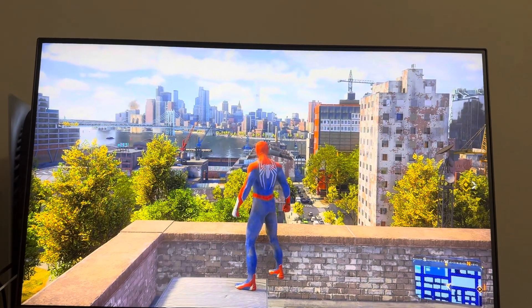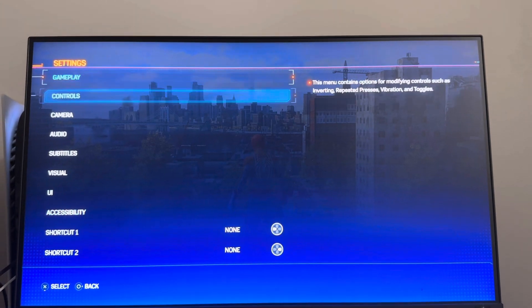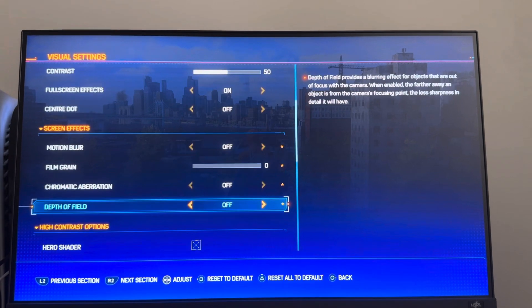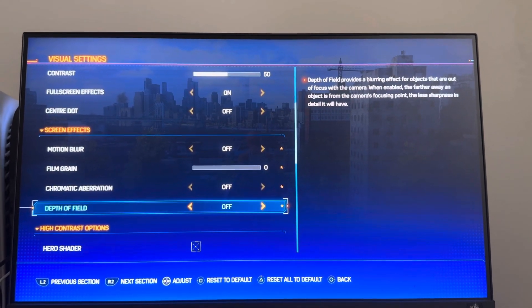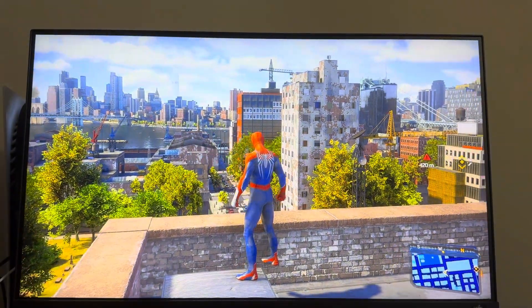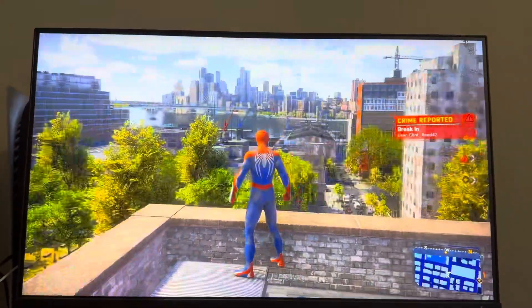I currently have it off right now so you guys can see what the game looks like. Then press Options, go down to Settings, then Visual, and go down to where it says Screen Effects and then Depth of Field. I currently recommend turning this off — it's the effect that makes stuff on the side of your screen blurry when you're not looking at it.